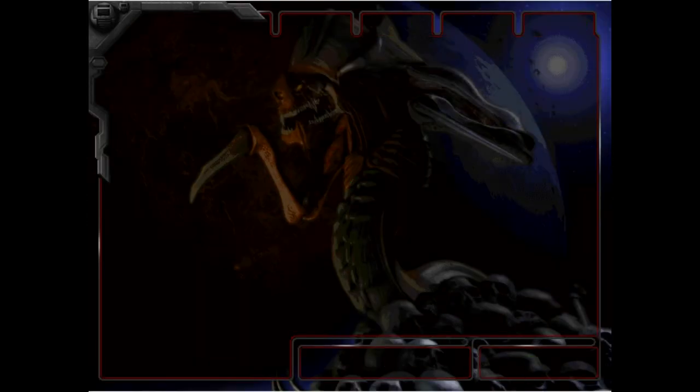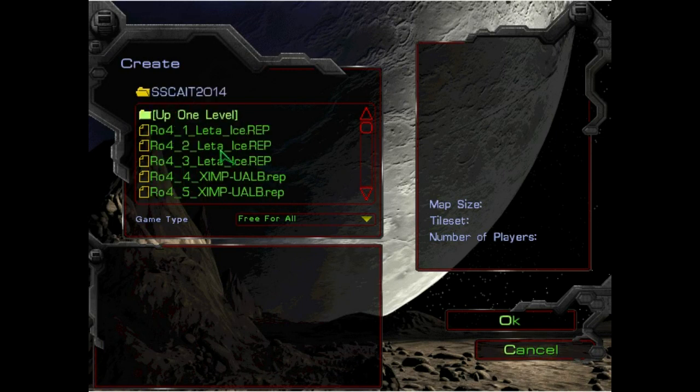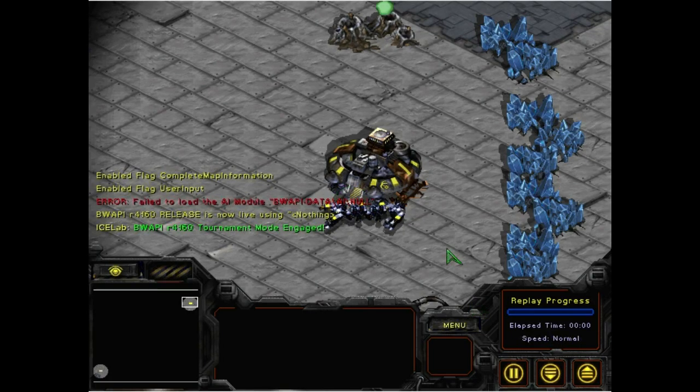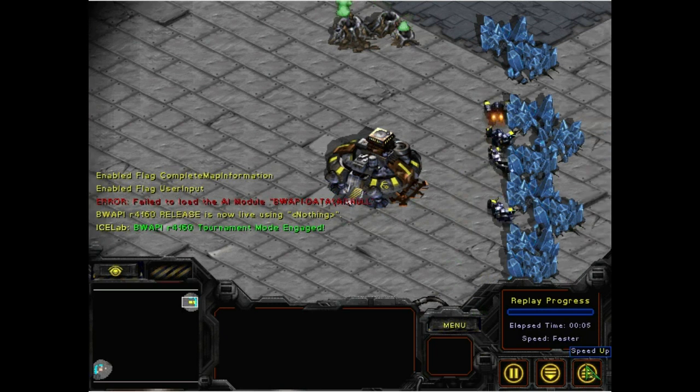The wraith arrives and it's GG. First game goes to LetaBot. We now move on to the second match. This is a best of three, so whoever wins two games wins and goes on to the finals of the Student StarCraft AI Tournament 2014.